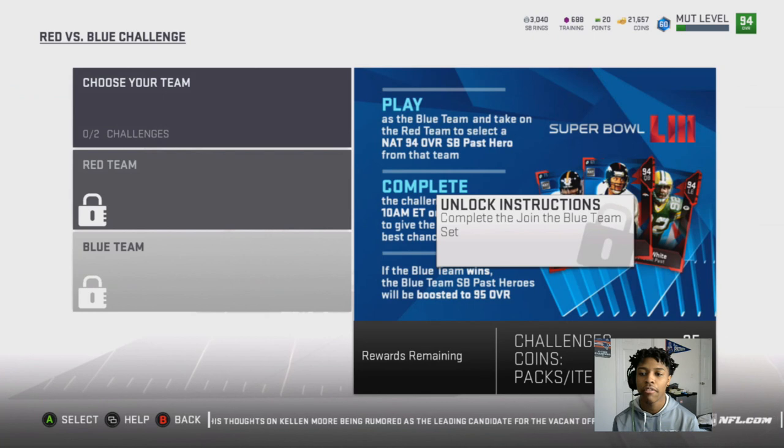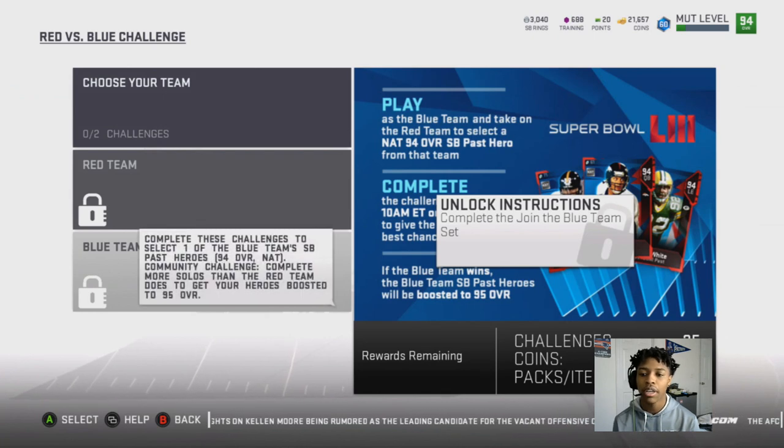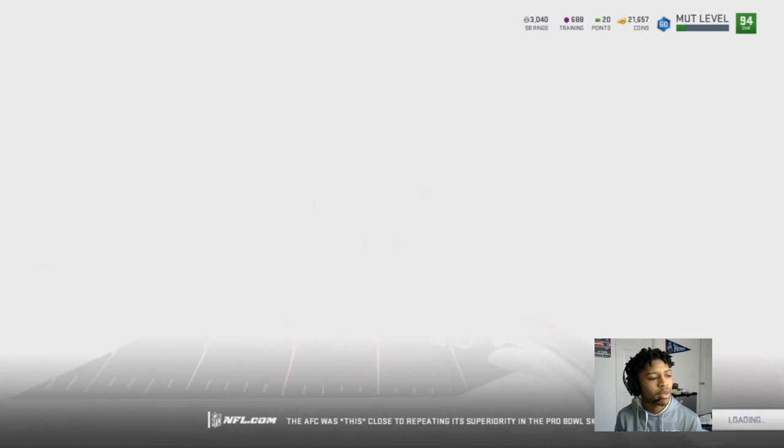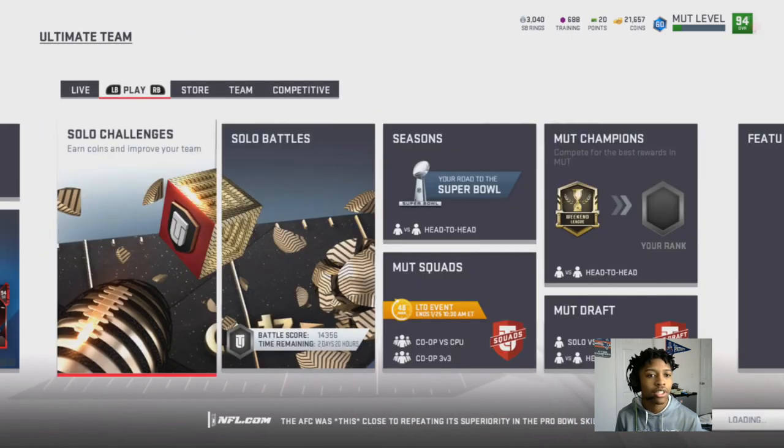Your three card choices are Franco Harris, John Elway, and Reggie White. I'm most likely going with Franco Harris or Reggie White — I don't need a quarterback. So it'll be Reggie White or Franco Harris on the team. I'm also left deciding between Khalil Mack and Michael Strahan — unfortunately one of them has to go.